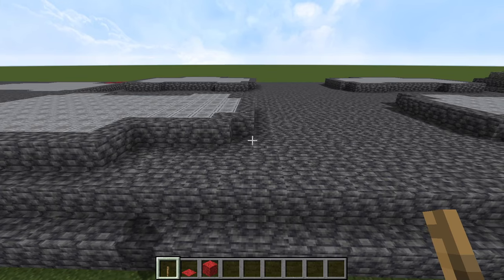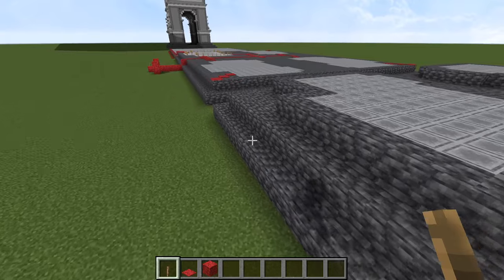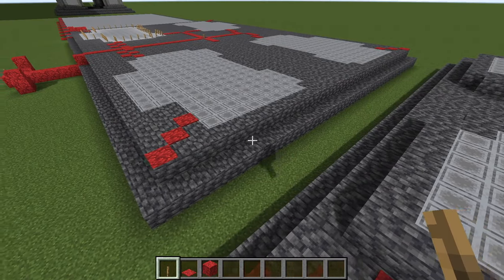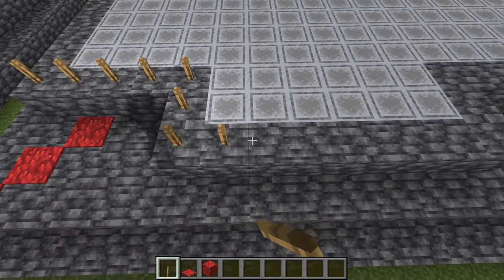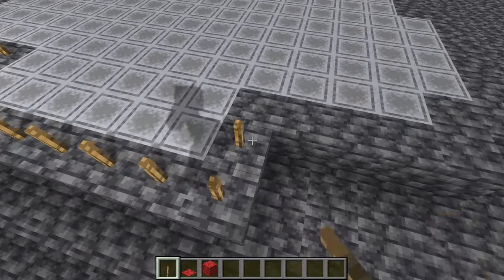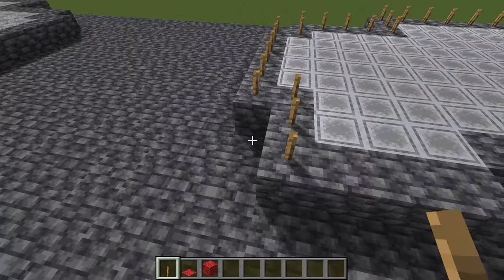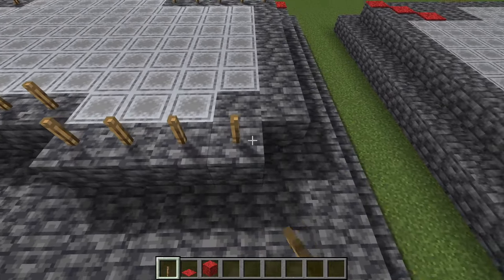Let's start over here at the edge again. Count over three where our markers are — you can see where I placed down those torches previously. That is where you want to place, right on top of those, your cobbled deep slate. The lower levels of this are pretty simple — they're just all straight cobbled deep slate.